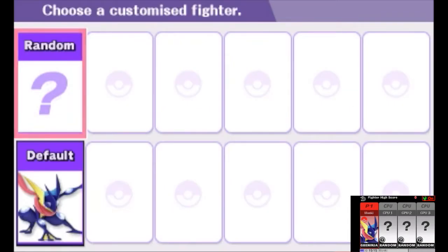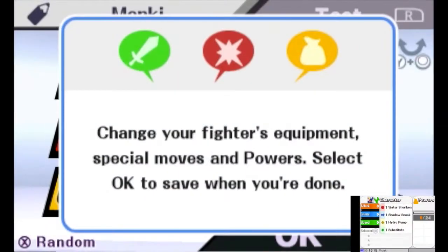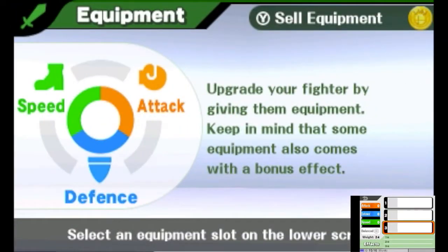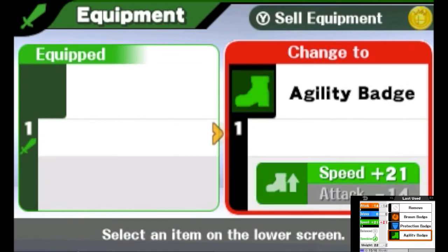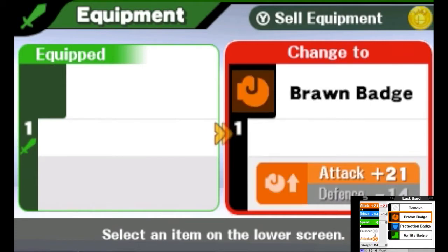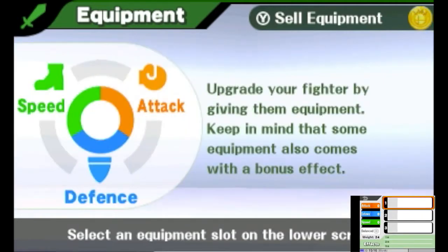We're gonna go with a default, but you can actually customize your fighter. You can change equipment, special moves, and powers. For equipment, we have an agility badge that boosts agility but lowers attack power, a protection badge that boosts defense by 21 but lowers speed, and a born badge that boosts attack but lowers defense. I'm not too fond of any of these actually - I don't like how much they lower your stats.